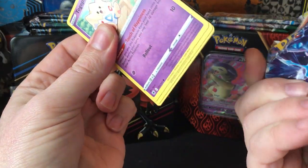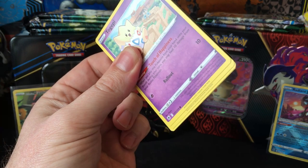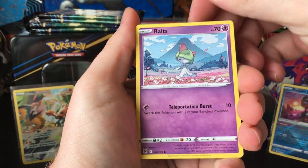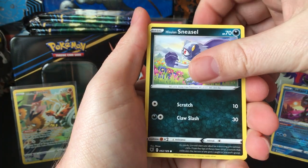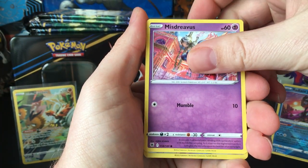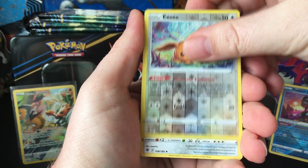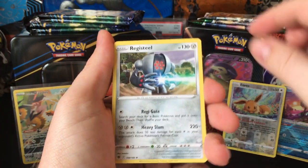This Astral Radiance pack feels a little different than that first one. We've got Togepi, Magnemite, Ralts, Sneasel, Misdreavus. Pretty nice looking Eevee there. And a Registeel.